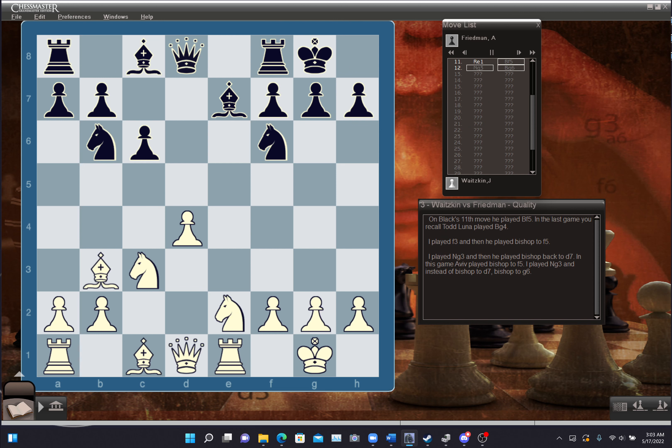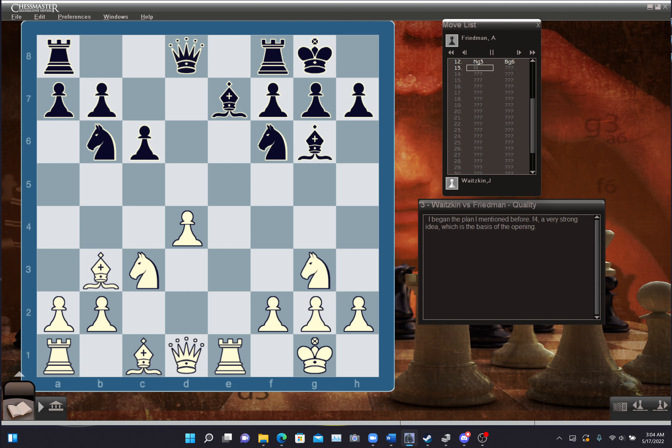On Black's 11th move, he played bishop f5. In the last game, Todd Luna played bishop g4. I played f3, and then he played bishop to f5. I played knight g3, and then he played bishop back to d7. In this game, Aviv played bishop to f5, I played knight g3, and instead of bishop to d7, he played bishop to g6. And I began the plan which I mentioned before, f4 — a very strong idea, which is the basis of the opening.